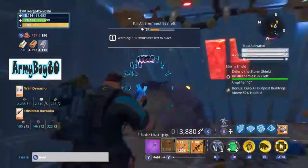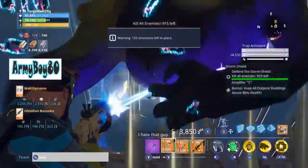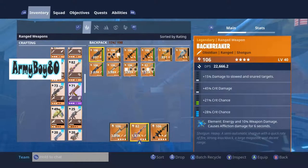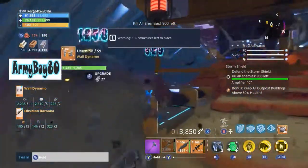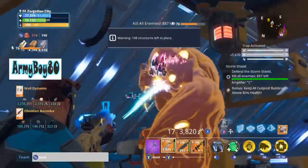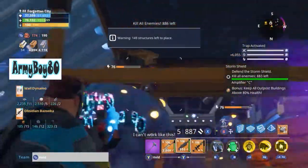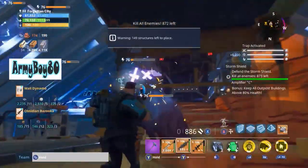Oh I hate that guy! Scott — thank you! I'm going to get out the old Hydra. Actually, we've got this shotgun, which has something to do with killing boss monsters — more damage or something. I'm going to try this out.